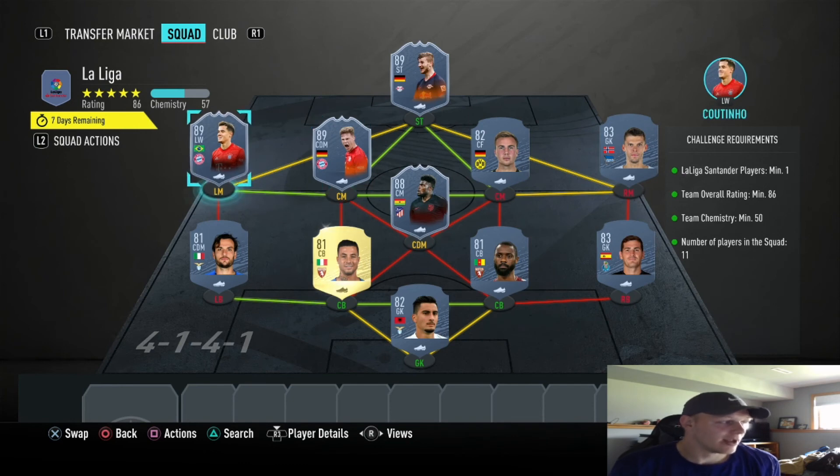We got Coutinho 89-rated in-form on the left wing, and then man of the match 89-rated Werner up top. That's gonna be your cheapest solution guys.